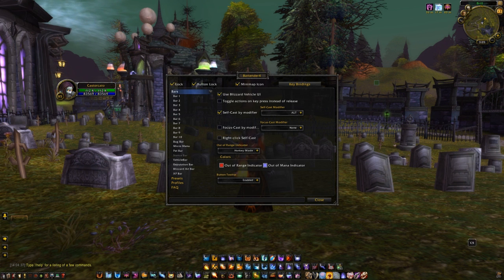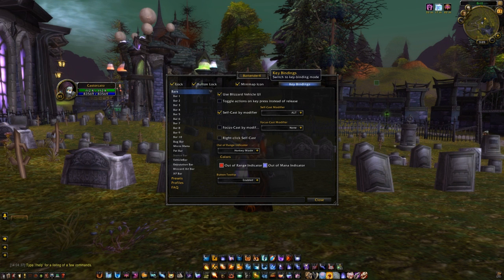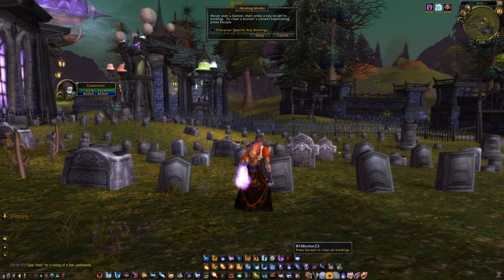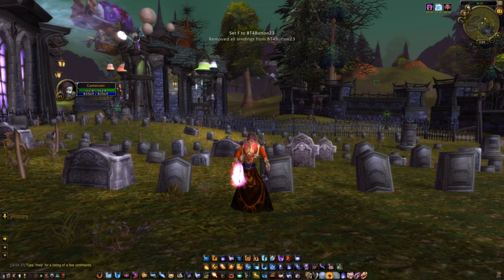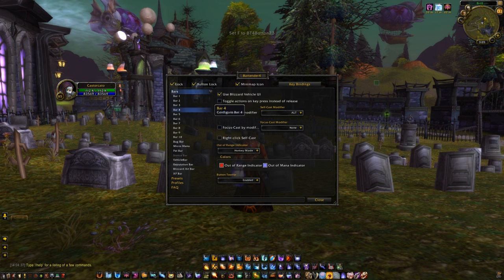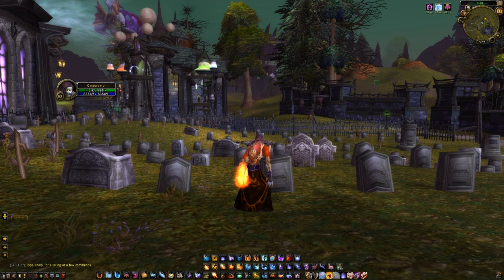Bartender — this is my bar setup here. It's pretty common, everybody uses it really. I'm thinking about getting rid of it soon but I kind of like how neat it is. I'm heavily using it because it's so easy to bind things — you just click that, take it off, bind it on whatever you want. You can just unlock buttons, take bars off, put bars on, etc. It's quite easy.